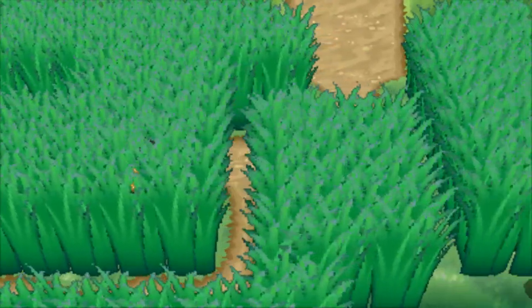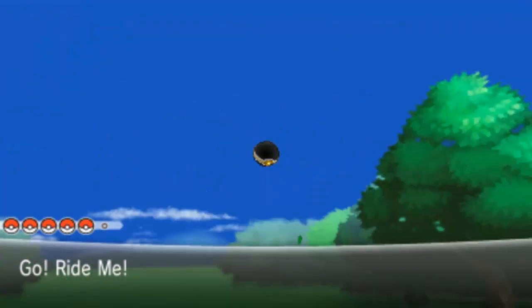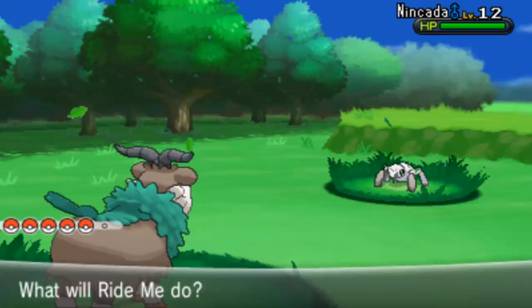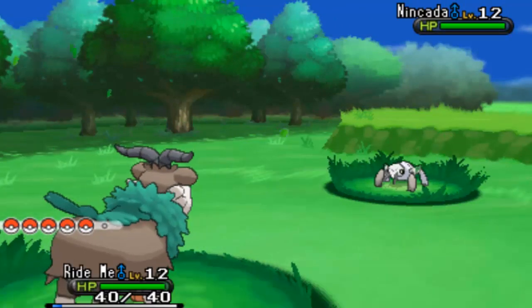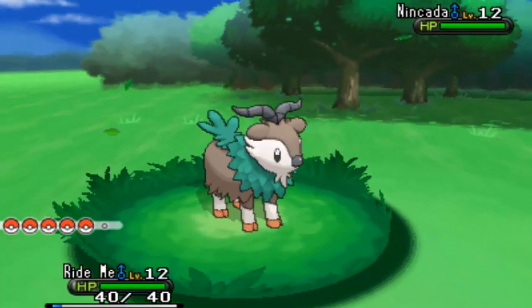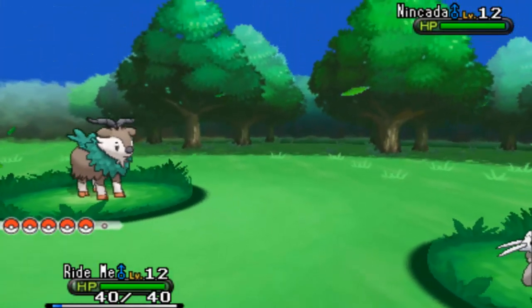Backpacker guy defeated. I actually don't know what's in this route. There's a Poke Ball there. Wild Pokemon - oh, it's a Nincada. That's rare. That can evolve into Ninjask and Shedinja. Maybe we come back for it, let's get Shedinja. It's Ground Bug at the moment, you've got the advantage.